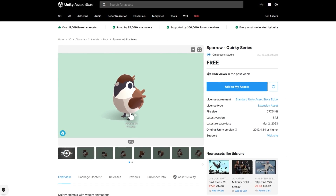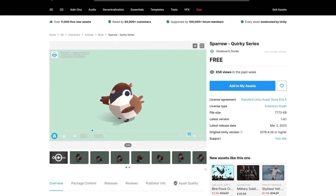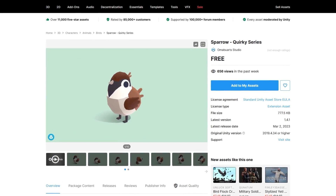And if you're making a cute game, look at this sparrow — very tiny, very cute, quirky character. It includes a character and 18 animations. If you like this style, this developer has tons more.